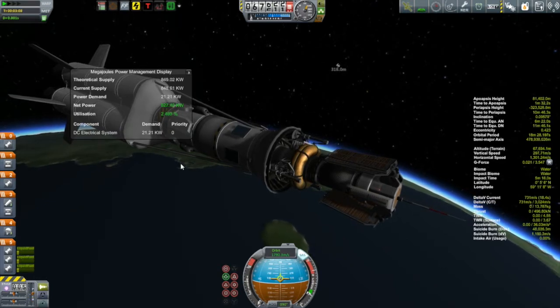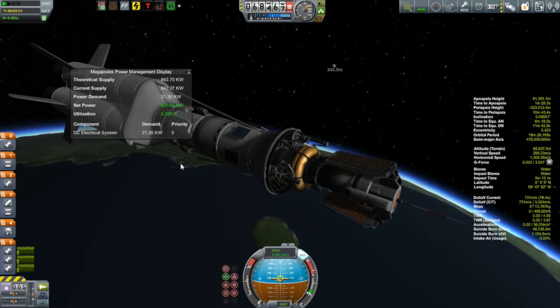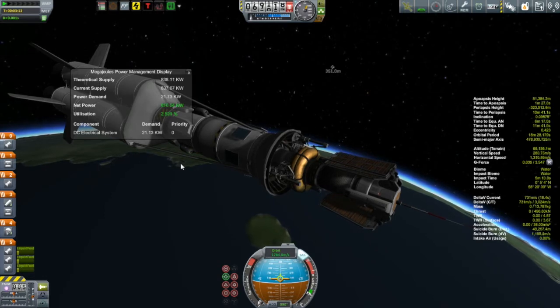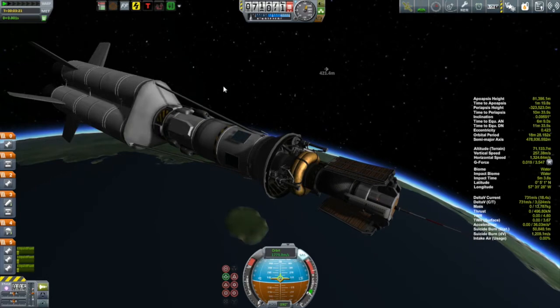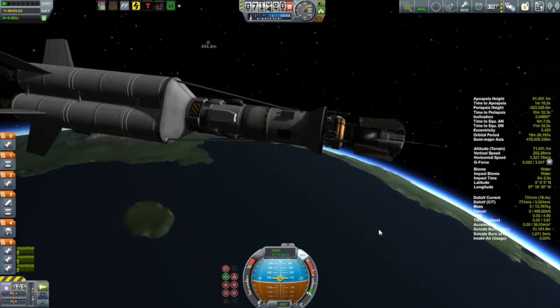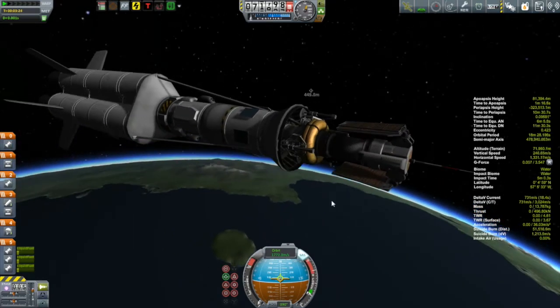Now let's take a look at our power management. You can see we're producing about 850 kilowatts of electricity. In comparison, the gigantic solar panels — the biggest stock solar panels you get — produce 18 kilowatts of electricity. That gives you some idea of what's going on. And we're only using about 2.5% of that electricity.